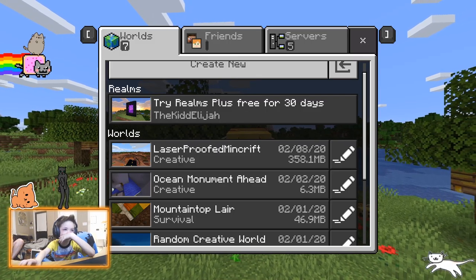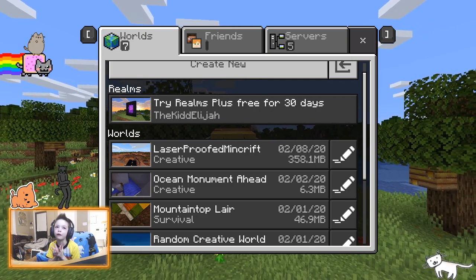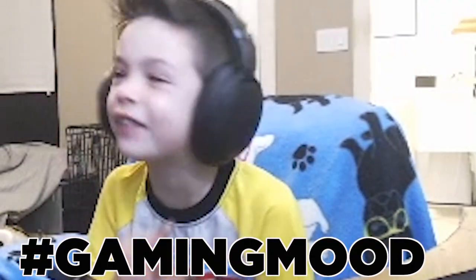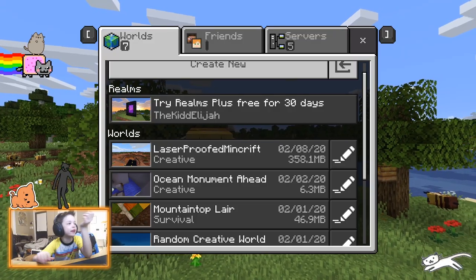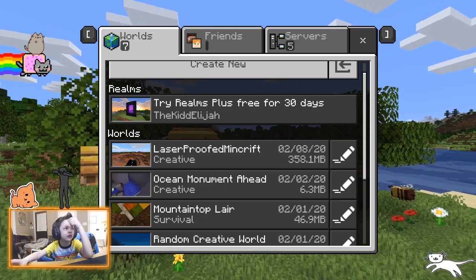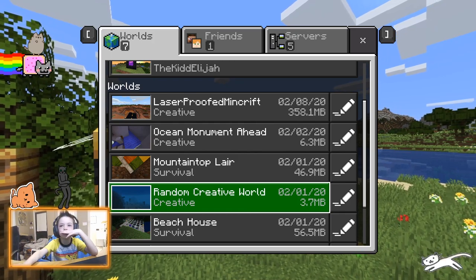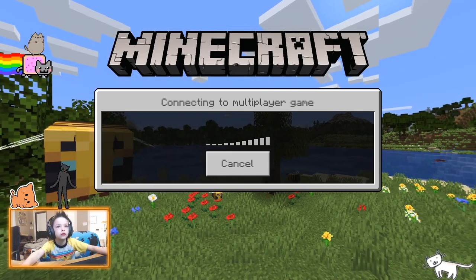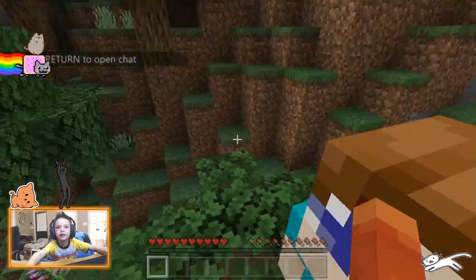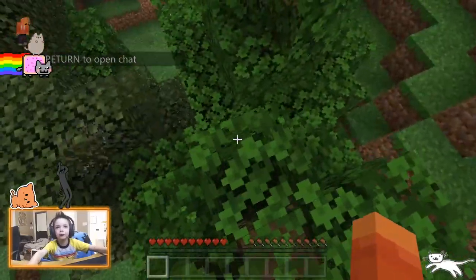Hey guys, we're gonna be starting a brand new let's play - this is our first let's play. We're gonna get into the game and start building with all the stuff we can and see if we can get a decent house at least. We got Amber on the headphones - Amber, you in the world? Gotta come in! Oh I see you, we're all together. Alright let's go!